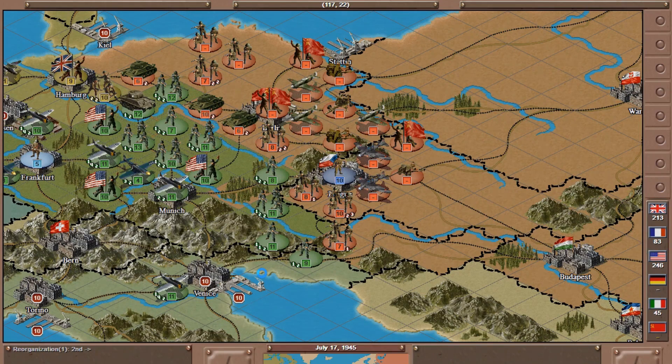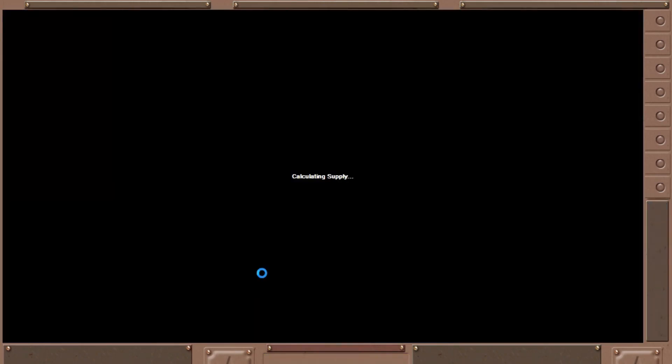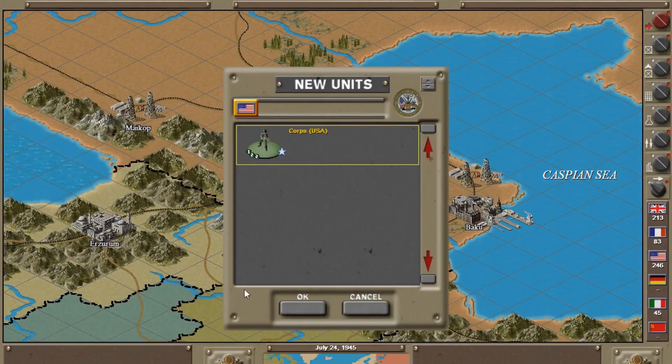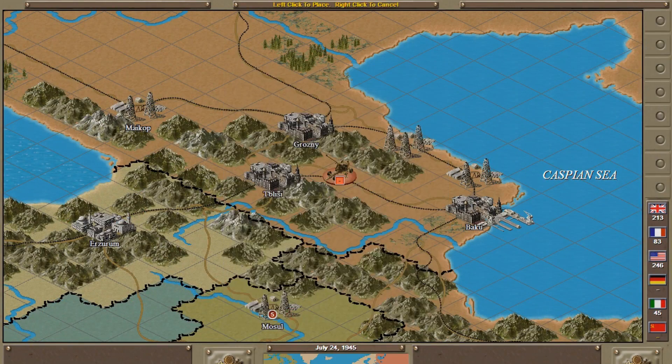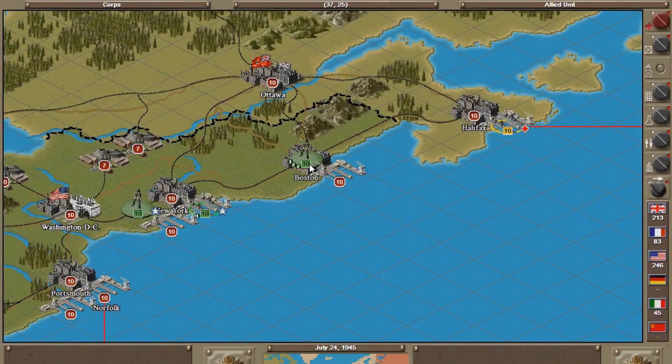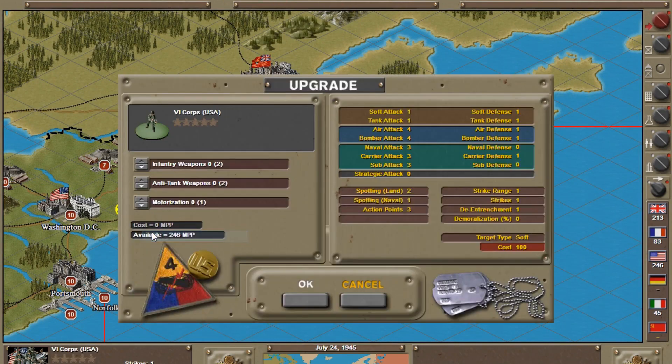At the same time, the AI seems to know it's going to be pushed back. A new core company arrives — let's put you in Bastogne. That unit is good, but another needs an upgrade, so let's upgrade him.